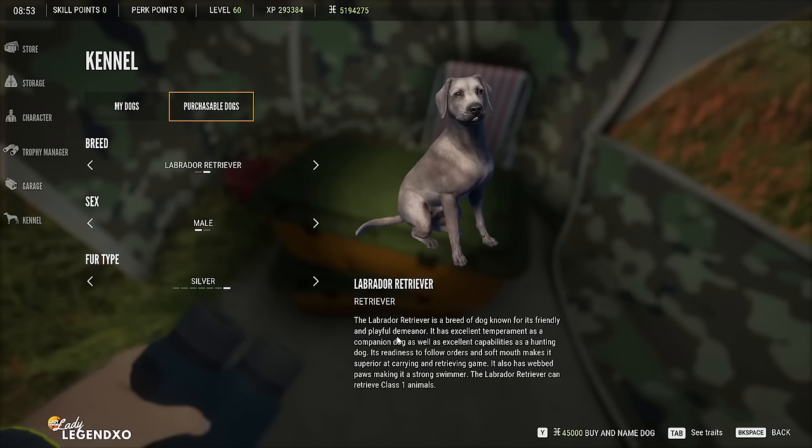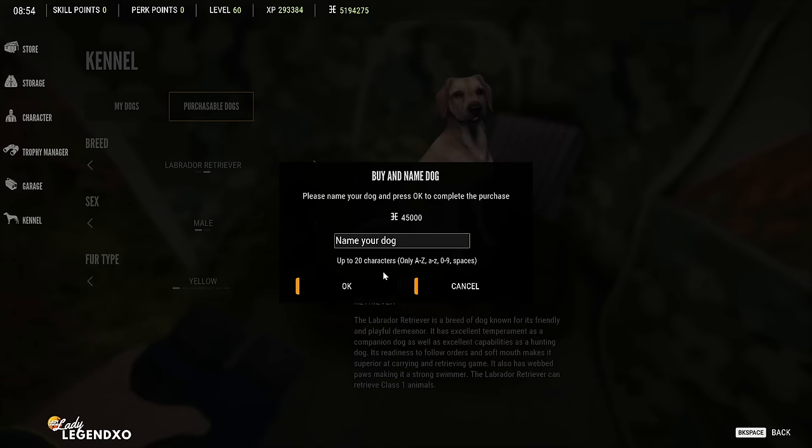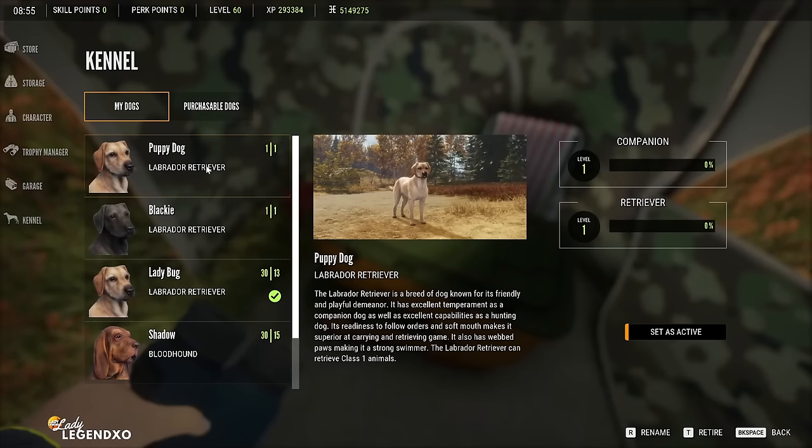Once you name your dog, you can rename it later — so you can change your mind, which is very handy. Purchase your first dog, then name it. So now you're going to have a brand new dog at level one on both the companion and the retriever side.